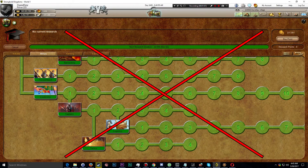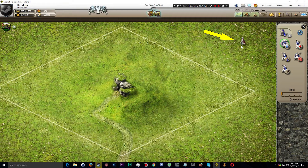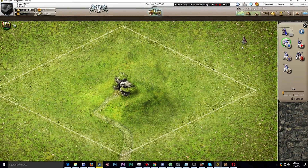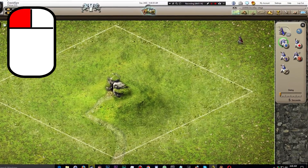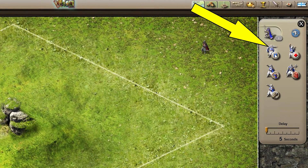The Captain Delay Tactic requires no research and is available to you the moment you have access to Captains. By placing down a Captain on the battlefield and then left-clicking on them, you will be presented with the following panel. The Delay Tactic is the top leftmost icon.